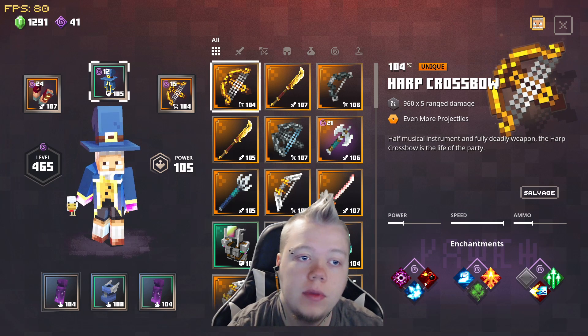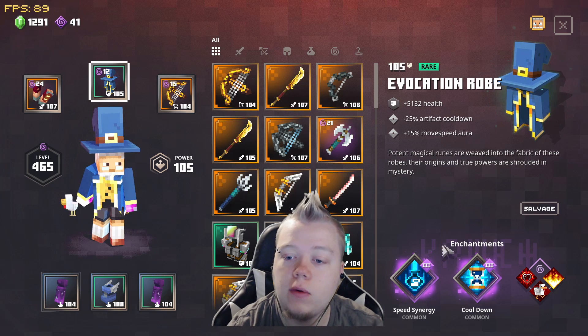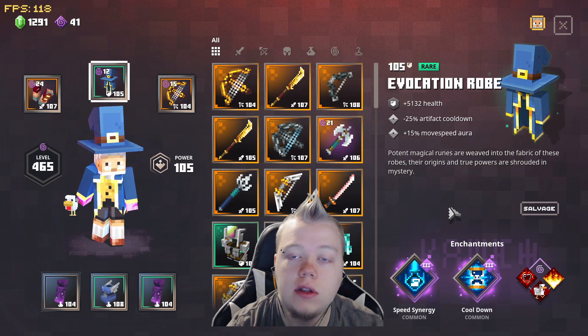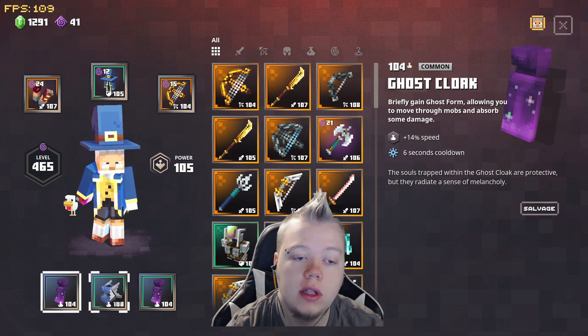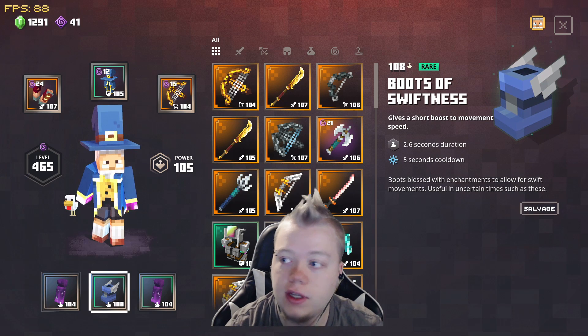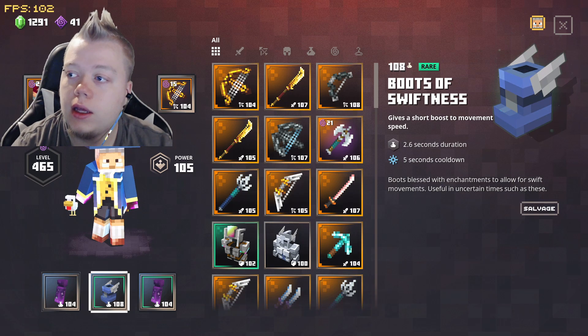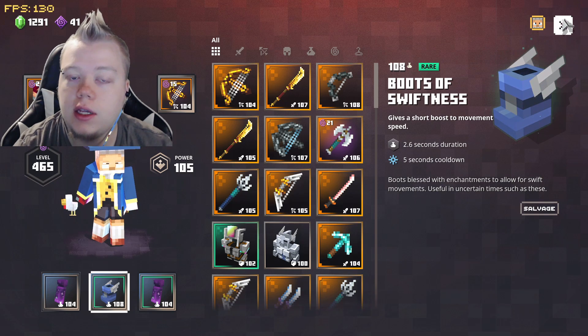I'm wearing the Avocation robe. I highly suggest it with cooldown speed synergy. A better variant would be cooldown cooldown speed synergy, but as long as you have cooldown you are able to do this. For my artifacts I'm running two ghost cloaks and a boots of swiftness — that's what I recommend for every speed running strat. If you do get double cooldown it's possible to drop a cloak, but there's nothing else you really need.